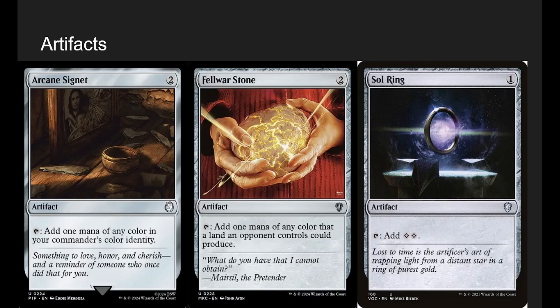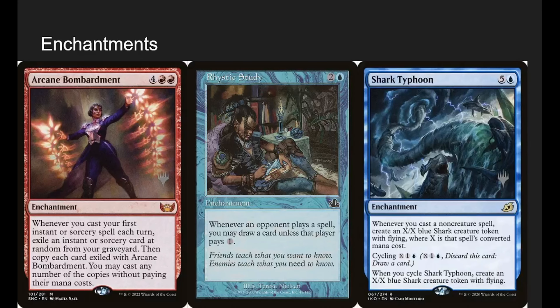Going into artifacts — this is it, it's really just ramp. It's weird to put artifacts in the deck for the spell-slinging angle, other than ramp, because all our spells already do everything we'd want artifacts to do. Going into enchantments — Arcane Embarkment is a huge deal, it could straight-up win the game. Whenever you cast your first instant or sorcery each turn, exile an instant or sorcery at random from your graveyard, then copy each card exiled with Arcane Embarkment and cast any number of copies without paying their mana cost. Basically, every time you cast a spell you're copying every other spell underneath it — and since they're modal spells, you choose whatever makes sense.